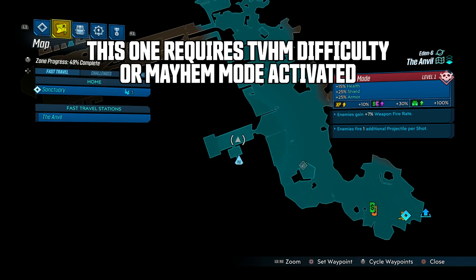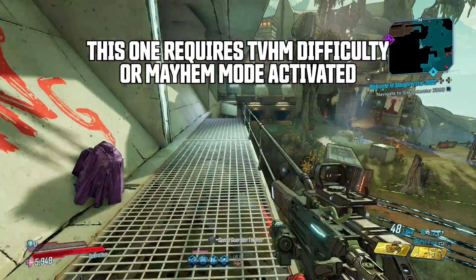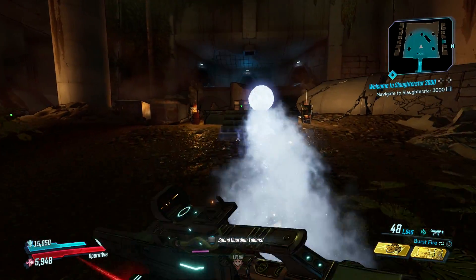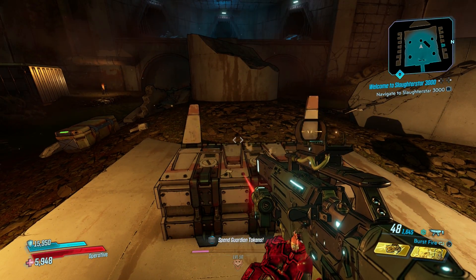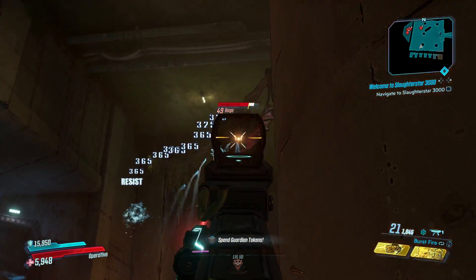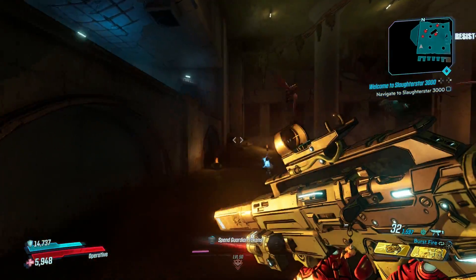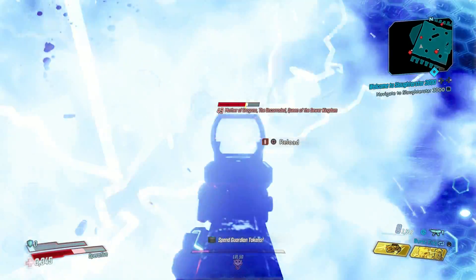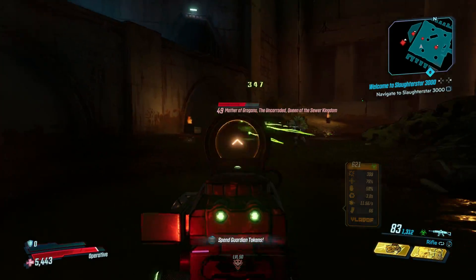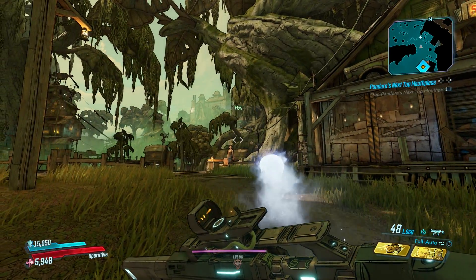Also on Eden 6 in The Anvil is the Mother of Grogans, a Game of Thrones easter egg located basically right at the beginning of the map to the left. To get here you need to jump a gap and head into what looks like a sewer, all the way to the back, and open the chest in the room. For this fight I'd recommend focusing her down first and then working on the Grogans after — she acts like a badass enemy and seems to always have a rocket launcher. During rare enemy week she can drop random legendary artifacts.